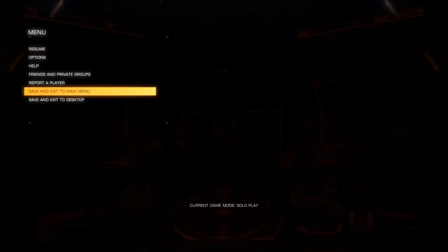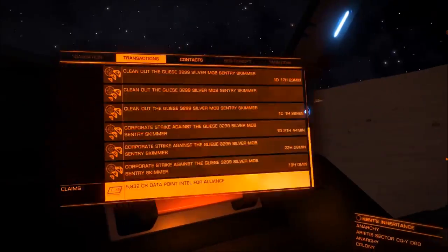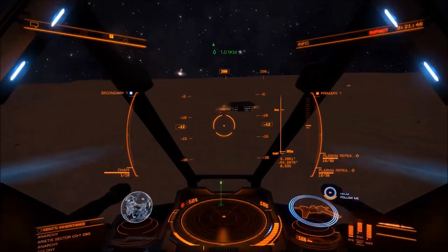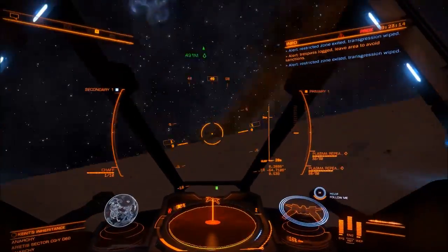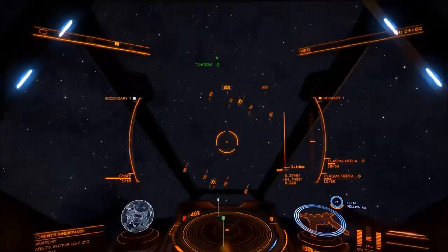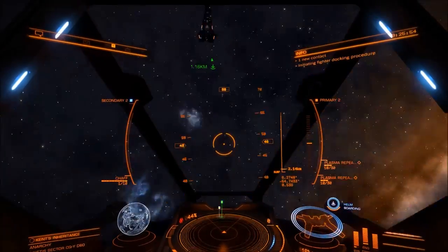You're taking the targets out — as you can see here I'm using the fixed pulse plasma repeater. Once you've done that, you'll get mission updates as you go. Something to bear in mind is that not all missions have the same number of kills required, and there are a limited number of actual skimmers at this location. Once you've destroyed all the skimmers and haven't completed your missions, you can do another board hop — jump out of the game and change modes. I do recommend doing it in private or solo, because if you're in open play there probably aren't going to be that many skimmers available, since you're likely not the only person using this method.